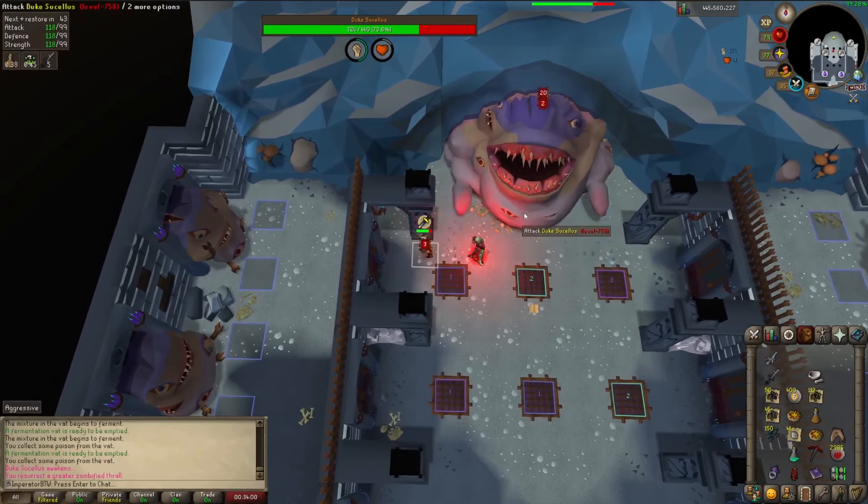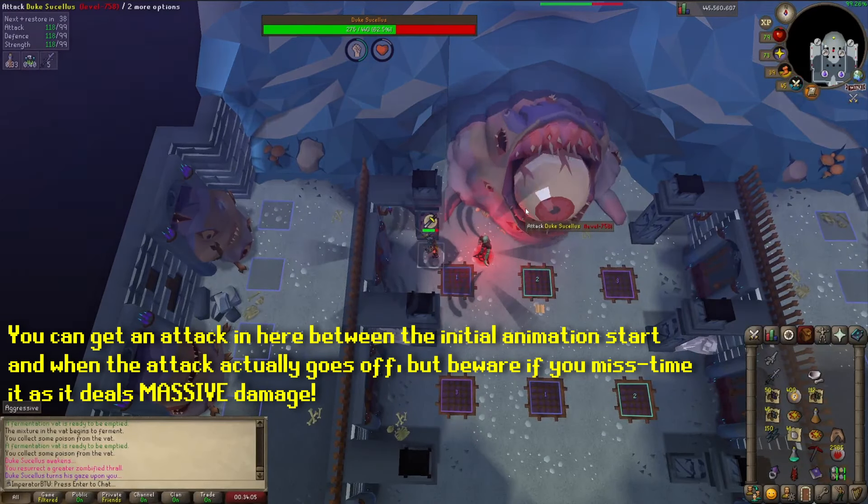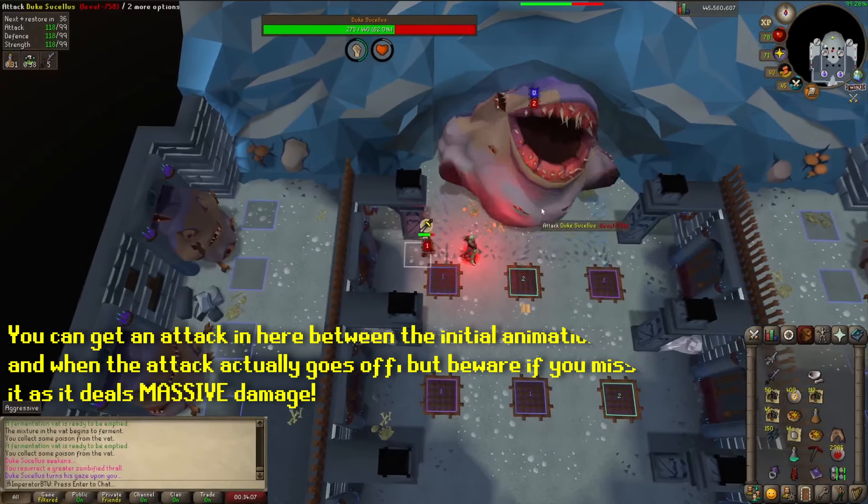It's helpful to count his auto attacks, as every sixth attack is the eye attack, where you need to stand behind the pillar for safety. Listen to the ice barrage sound effect knowing it's safe to resume attacking.